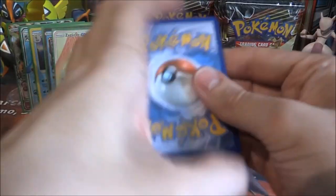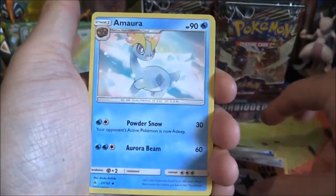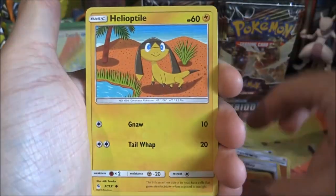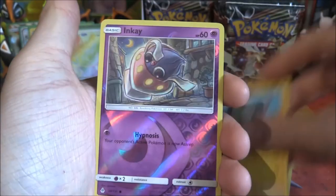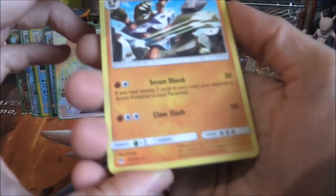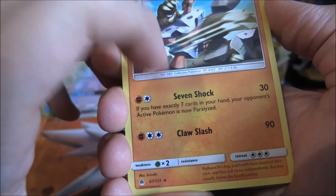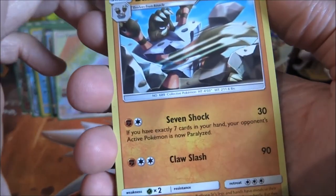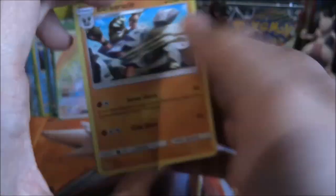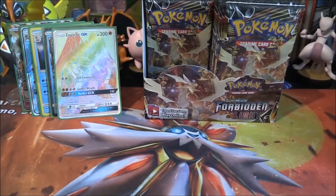Next pack: Water Energy, Unit Energy, Amora, Fossil Excavation Map, Fennekin, Helioptile, Flabebe, Spinnacle, Magnemite, reverse Inkay — and a Barbaracle. If you have exactly seven cards in your hand, your opponent's active Pokemon is now paralyzed. That's 30 damage — it's okay. Apparently people have been saying this is pretty good during pre-release. You have to obviously get Binnacle to play it — this would have been a good pack to get during pre-release.